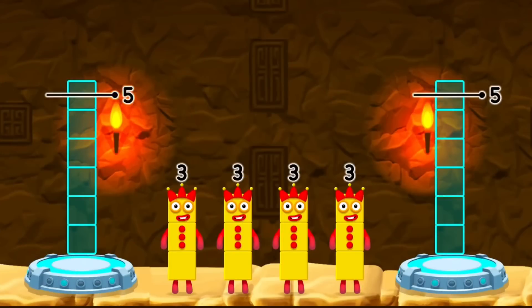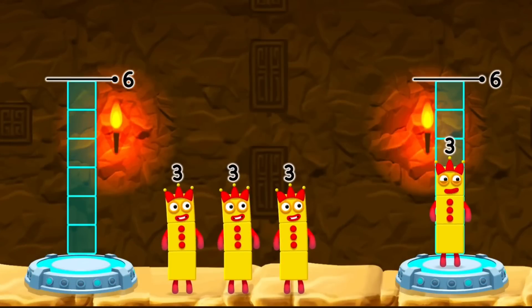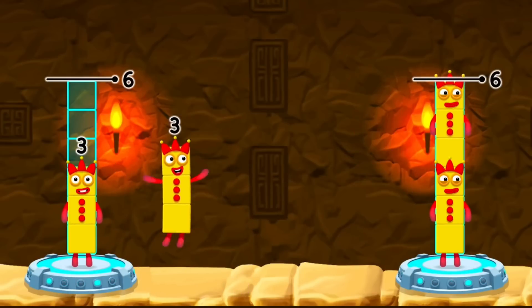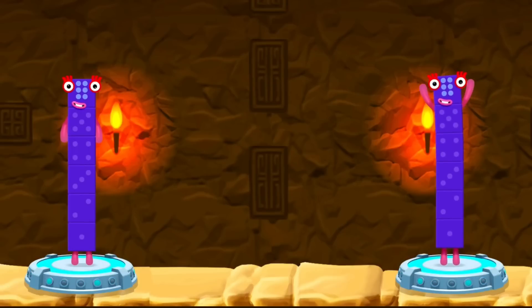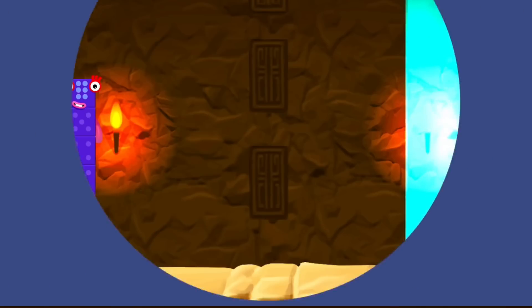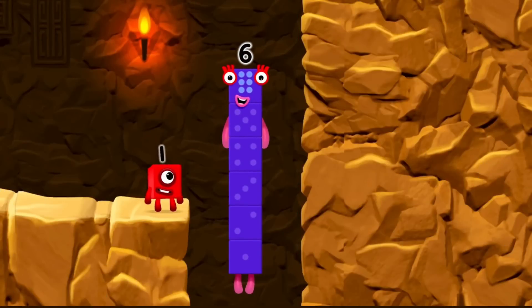Share the number blocks evenly to make two groups of six. Six! Three! Three! Three! Three — that's right! Three plus three equals six! Three plus three equals six! Six equals six! I am six in the mix!